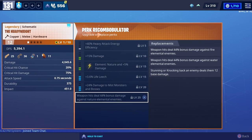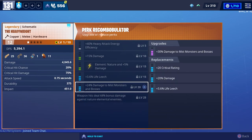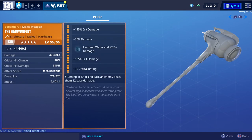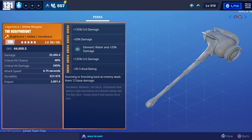At most, you can have up to 2 Crit Damage perks and 3 Damage perks. And the only elements you'll be able to choose are Nature, Fire, and Water. But the perks we're going to use while we test it are Crit Damage x2, Damage, Water Damage, Crit Rating, and Stunning or knocking back an enemy deals 12 face damage.